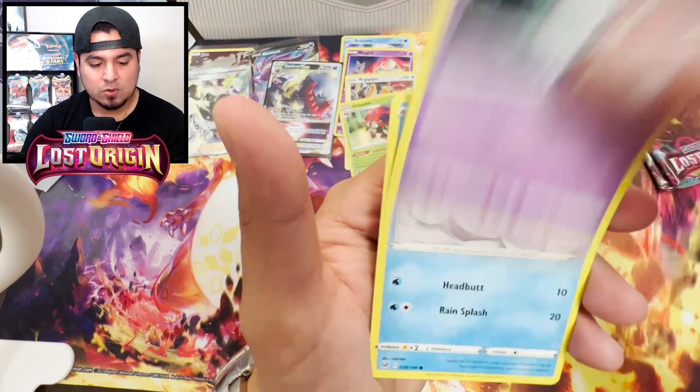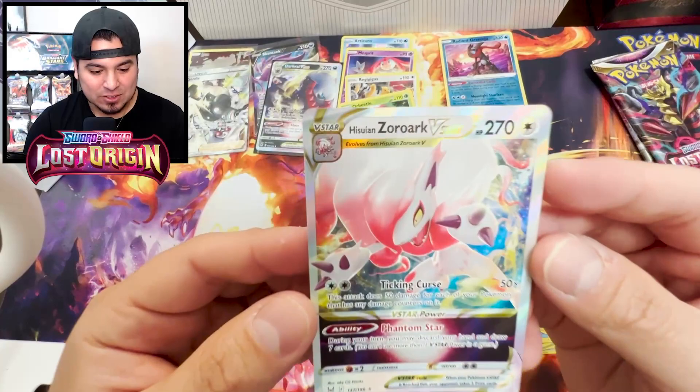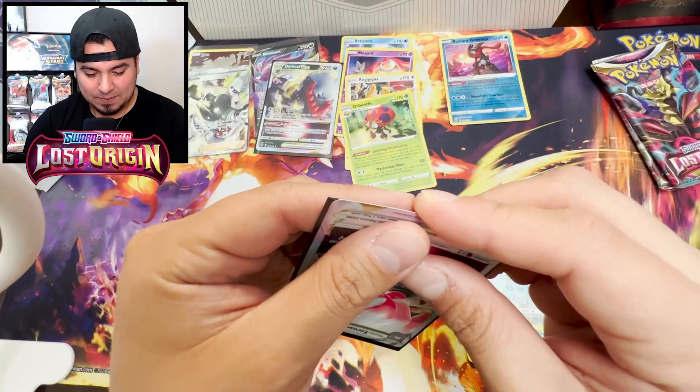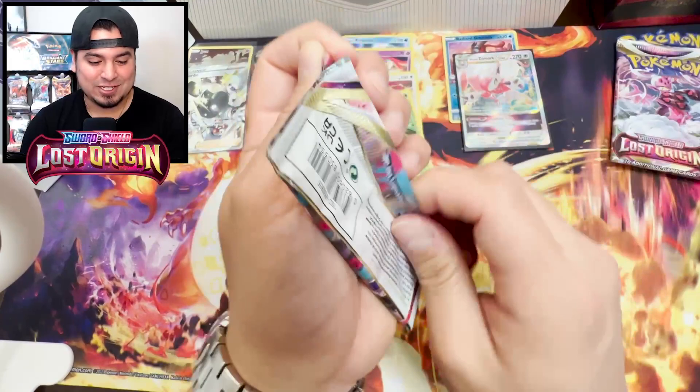Carbink, Ursaring, Machoke, Machop, Snover, Zorua - come on. Rockruff, Hoopa, Reverse. Oh my god, let's go! Finally! Damn, I called this card into existence. Yo, Forge - I don't need it anymore, my man. I asked Forge on his live stream like, 'yo, put a Hisuian Zoroark V-Star on the side for me,' and I pulled it! I pulled two V-Stars that I was missing - for Astral and for Lost Origin. W, I'll take that.